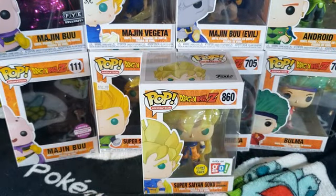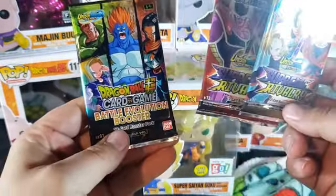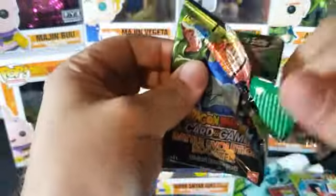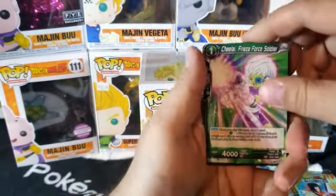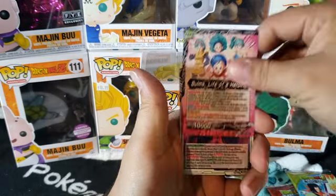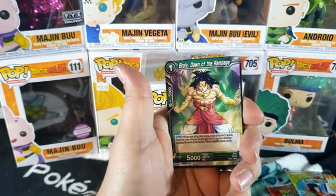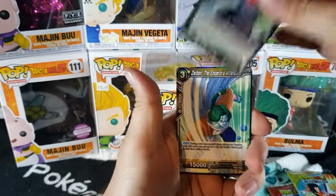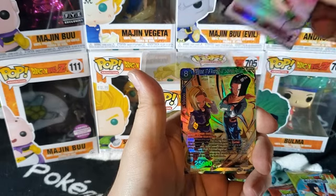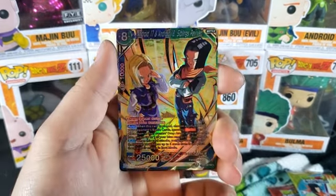Setting that off to the side, now we're getting into those packs. We have two Supreme Rivalry and one Battle Evolution booster. Starting with that Battle Evolution booster first — see what we can get. All right: Chilie, Super Android 13, Android 15, Bulma, Homicidal Clones, Mecha Frieza, Bonds of Friendship, Broly, Trunks, Sarbon, Launch, Inspiring Support, and Android 17 and 18 Sibling Revived. Nice card there.